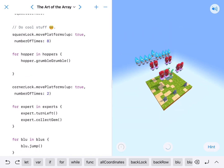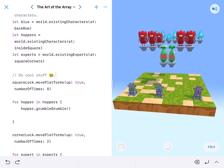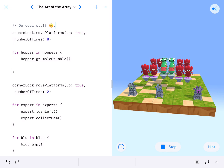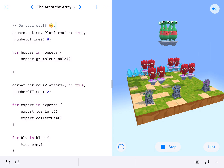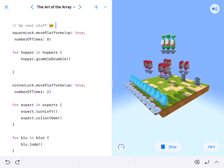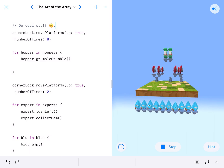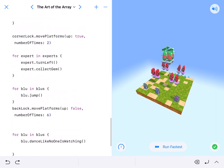Instead of arguing, I'm going to have them dance like no one's watching. Like I said, there's no particular correct way to do this — however you do this is fine. After the 'do cool stuff' comment, you go through and make it your own, have them do whatever you want. So they move up, turn left and collect a gym that's not there, then they jump, and they're dancing like nobody's watching.